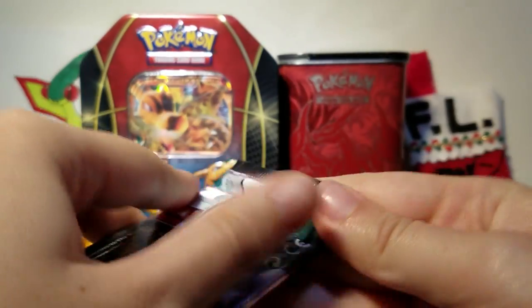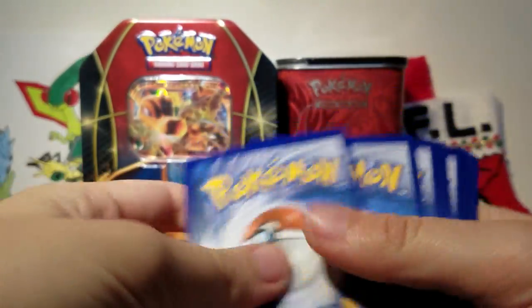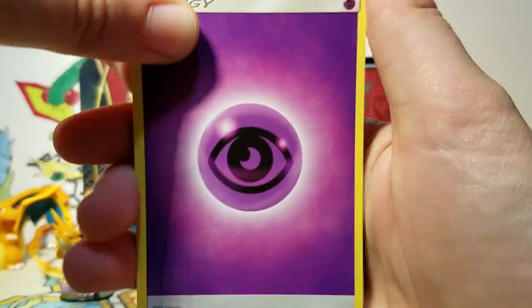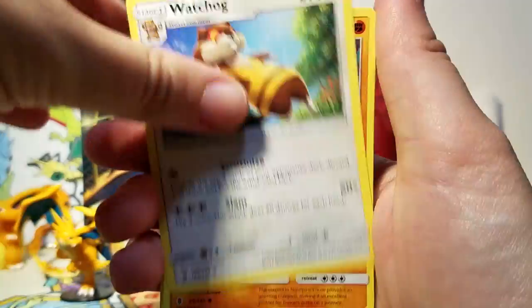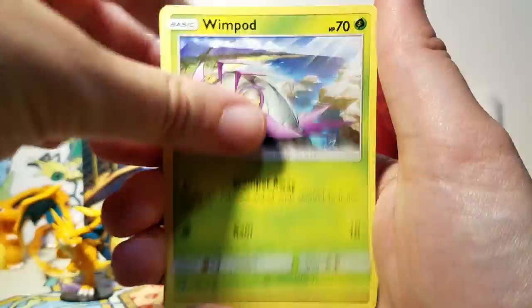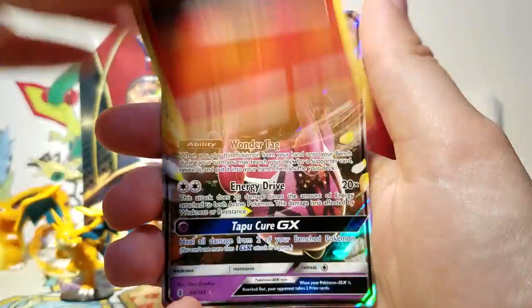So then we've got our Lycanroc Midnight Form pack here. I always get the Lycanrocs confused in my brain — I mean, it's kind of obvious that the werewolfy one is the Midnight one, but then my mouth just doesn't say it. So we've got a Psychic Energy, a Machoke, Slowbro, Watchog, Nosepass, Wimpod, Goomy — I love that card — then we've got a Whalemare, a Beldum, a Litwick Reverse, and our rare.